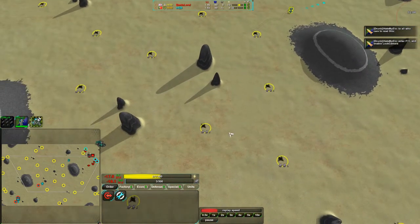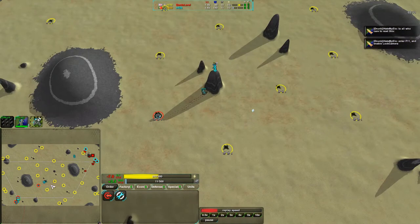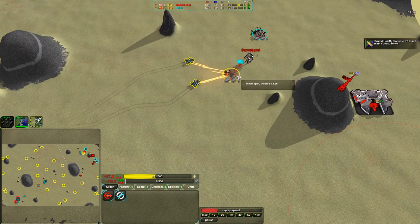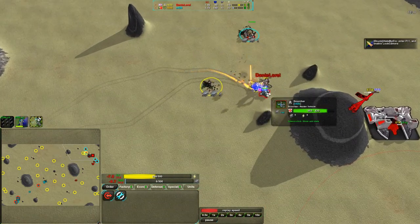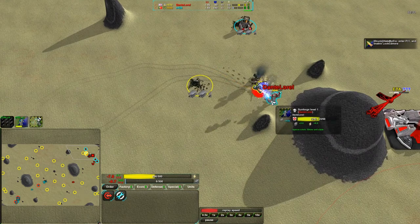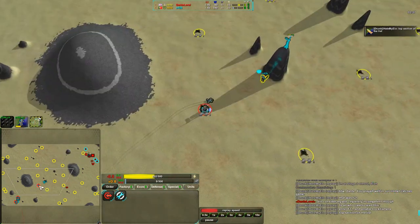Kodachis are extremely powerful, but you have to make sure they don't die. They can one-shot a metal extractor — they have a napalm fire attack that deals lasting damage. The damage over time destroys a metal extractor in one shot, assuming it's not repaired. A couple of scorches coming in, getting rid of the metal extractor once again and trying to take out the commander. They won't succeed, but they'll definitely deal quite a bit of damage. They have enough health and should be able to heal up by the time further raiding units come in.